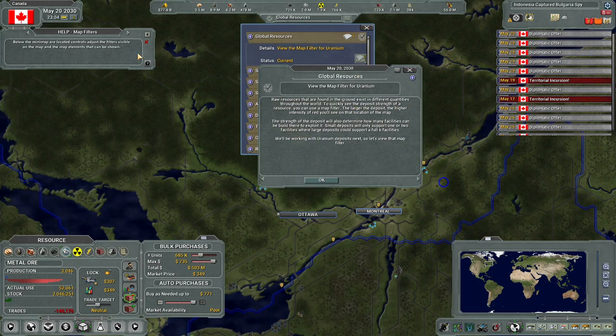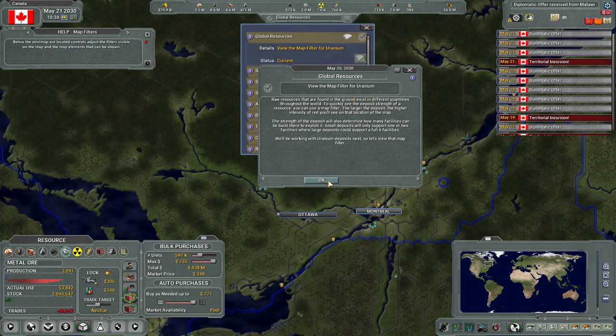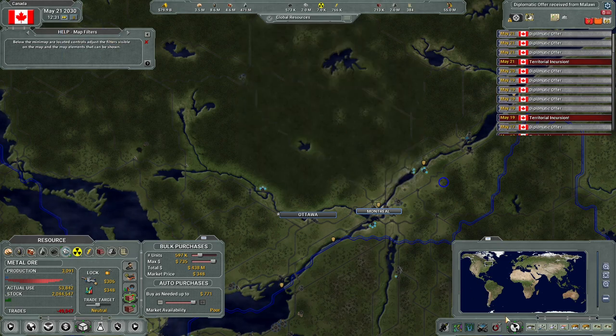There we go - view the map filter for uranium. Go to map filters, load the mini map controls - the icons are unfamiliar to me so I'll take a minute. Is that that one? There it is - uranium there.